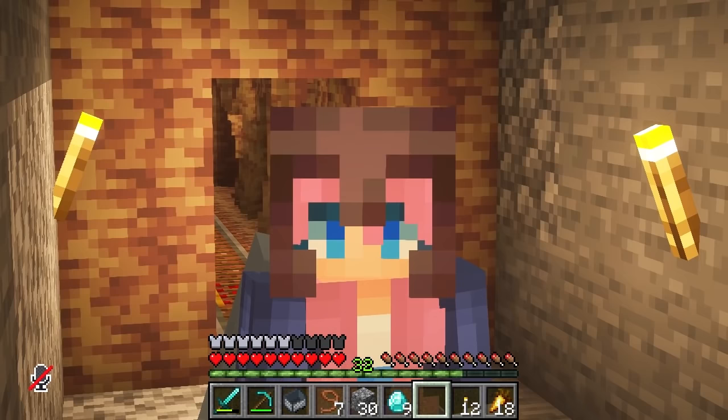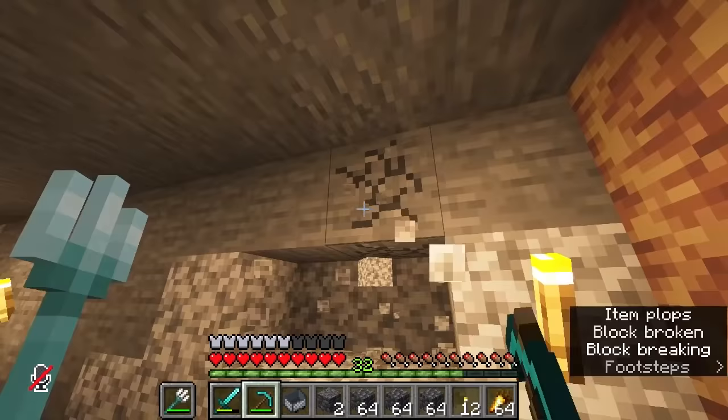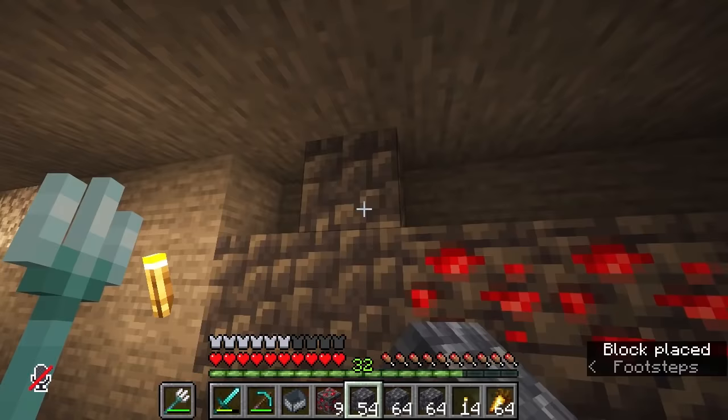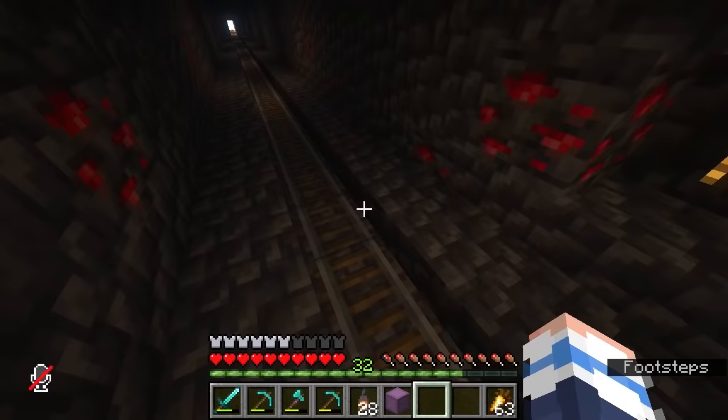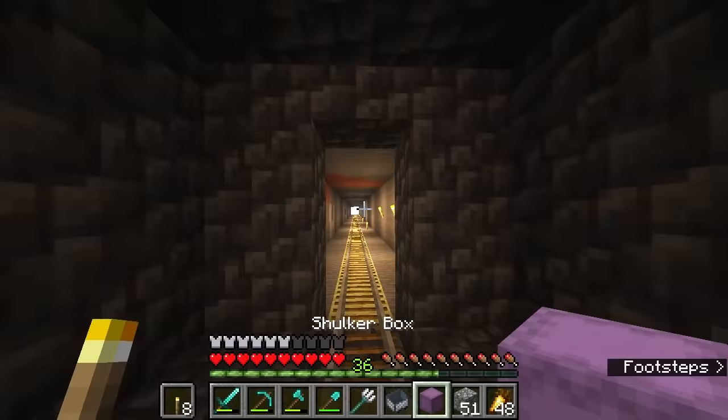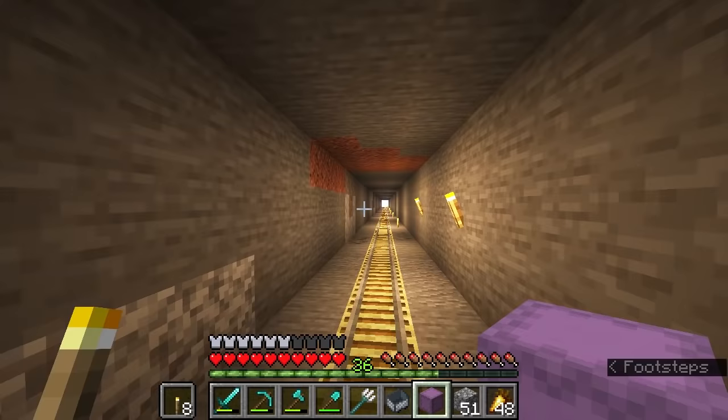Moving on. I'm feeling dark now after that disaster, so this next section is going to be deep slate themed. So let's get rid of this basic stone and replace the walls with more formidable looking deep slate. I've been saving these little redstone patches for a project just like this. This is very dark and mysterious — I like the sinister vibes. But we must move on.